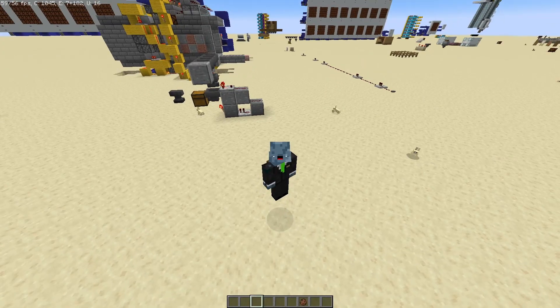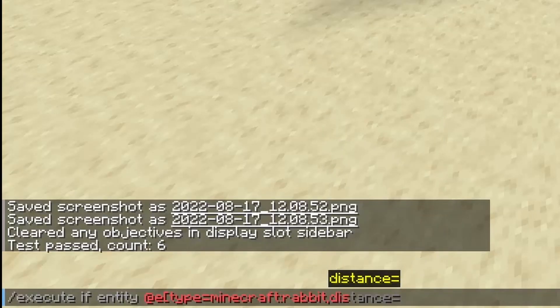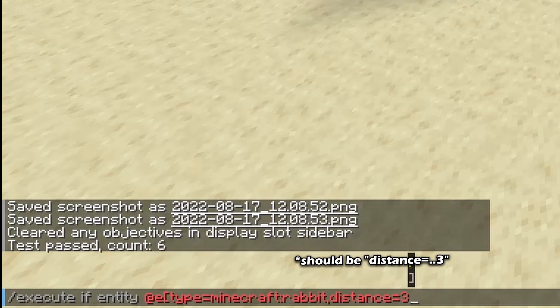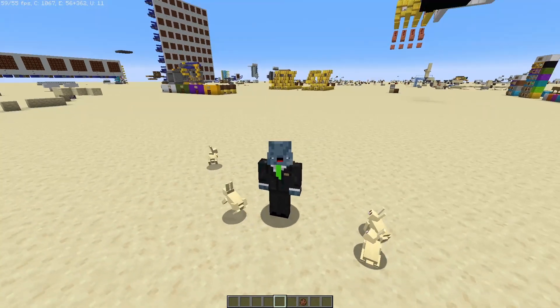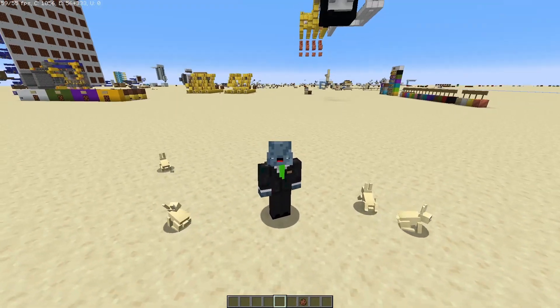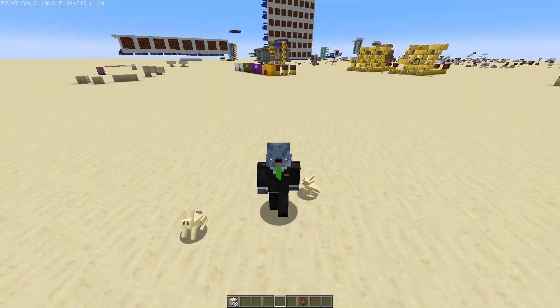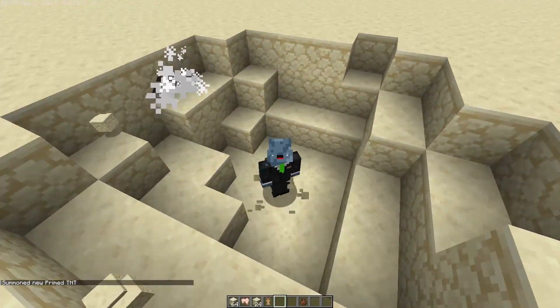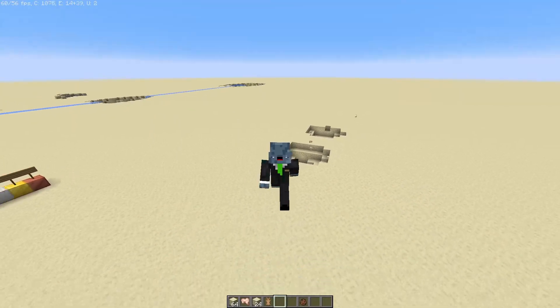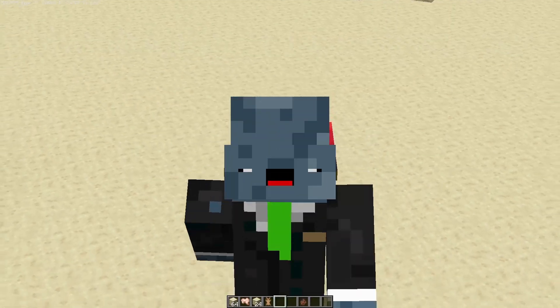Let's do something a bit more interesting. Maybe I don't want anything to happen unless there is at least one bunny within a three block radius of me. By adding run to the command, we can then stack any command in the game to run if the test passes. Bunny proximity mines aside, there is more you can test for than just entities.